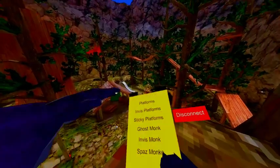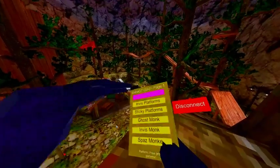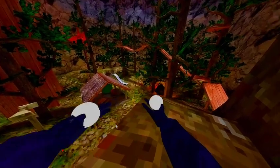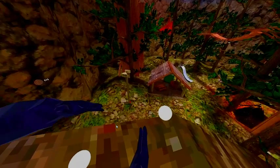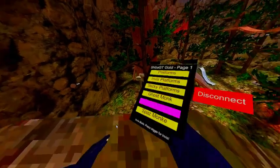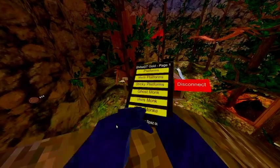Alright, here we have platforms. The platforms include Shiba disconnect, invis, sticky plats, boost monkey — and the balls just came out just like Shiba invis press. Spaz monkey just spazes me around.